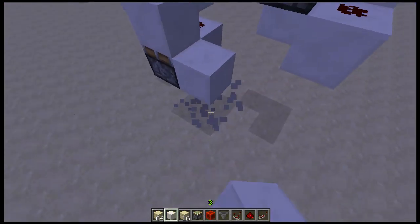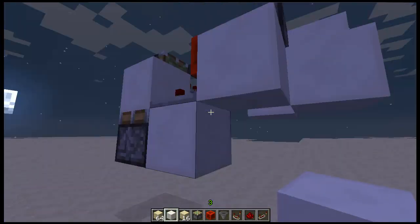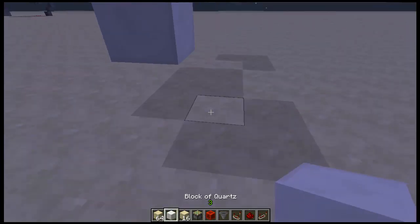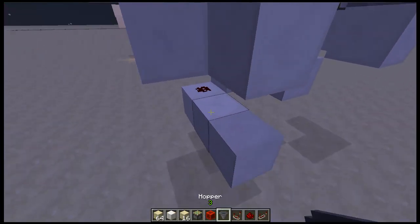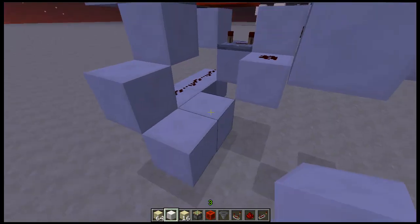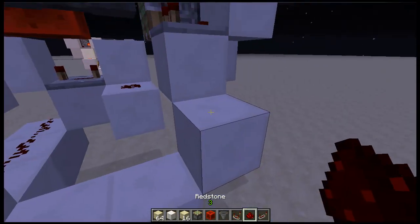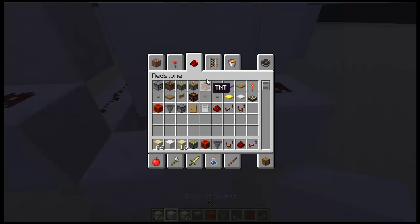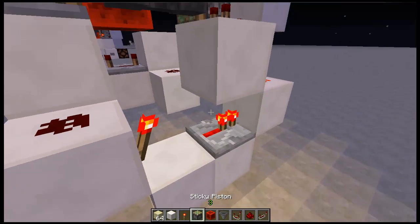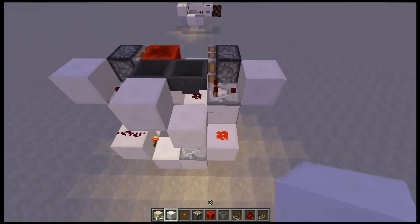That should be up one more — right here. Put that into a block and make this go down. Make sure you have the block on top so the signal will travel down. Now come across three — one, two, three. This should go into a block, which will be the beginning of our RS NOR latch. Go ahead and put redstone dust here and here. Block there. Get a torch, place one there. Repeater there. Torch there. And block on top of that. And I believe that is just about it.